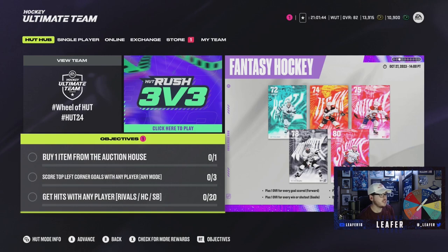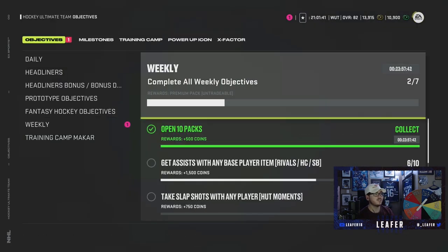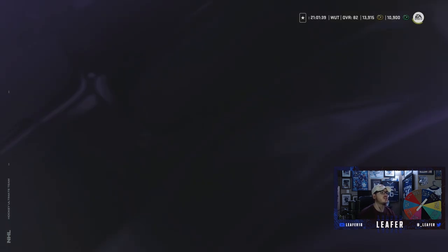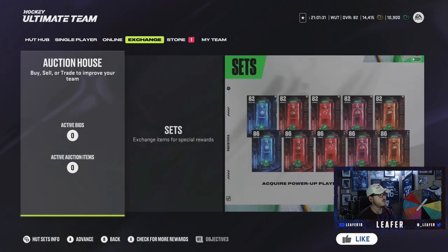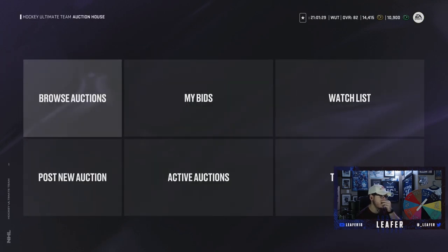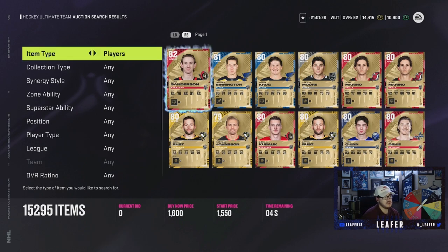Before we buy any player, we have an objective done: open 10 packs. So we have 500 points on top of the 13,915, putting us at 14.4k. What I'm going to do is go into the auction house and see what kind of cards are available for that price range. Pretty simple.